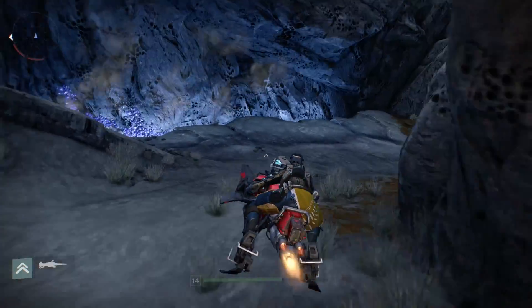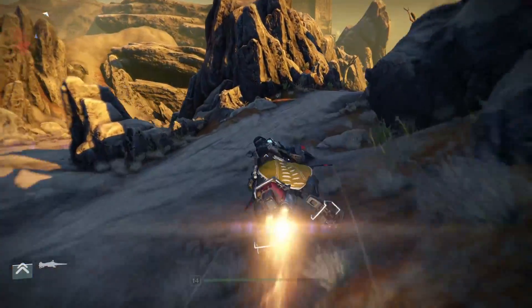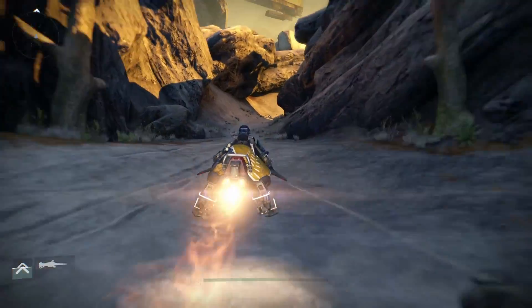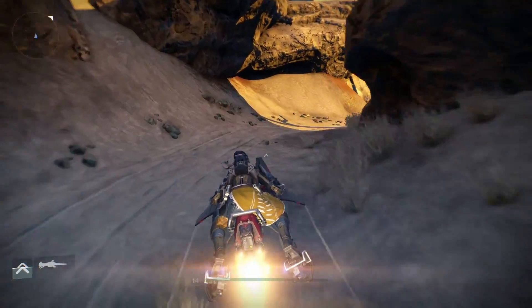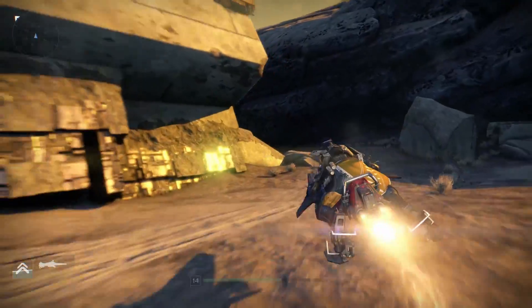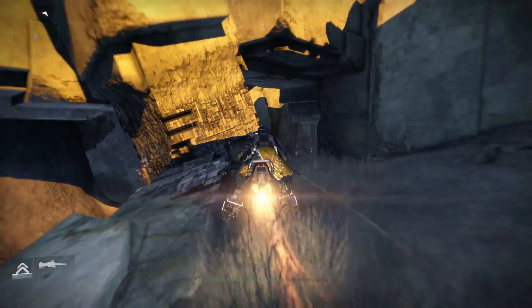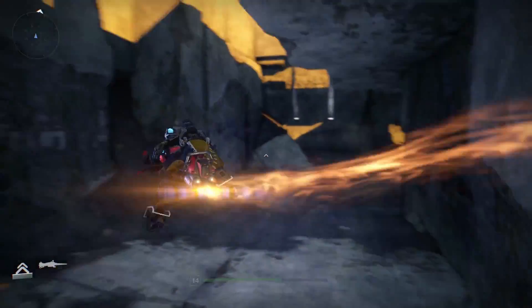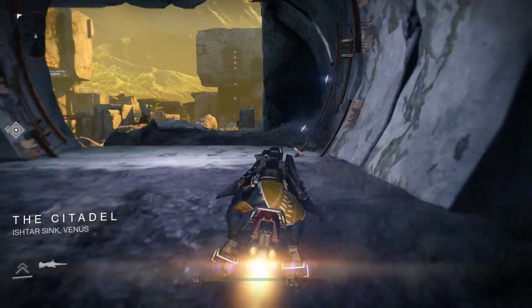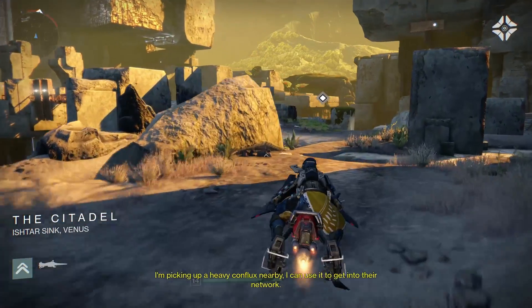Let's go for it! I don't even know where we're going. Oh yes, get out of here - I don't want to fight anybody. I'm a good guy, I don't need to fight. I think about good stuff every night. Man, I'm going far. Here we go - The Citadel. I'm picking up a heavy conflux nearby. I can use it to get into their network.